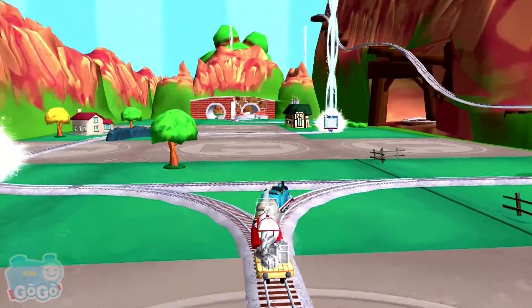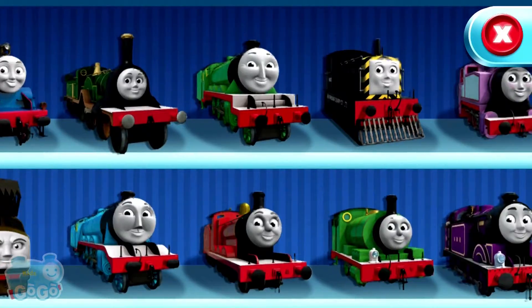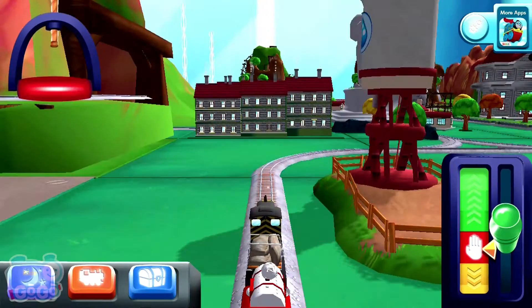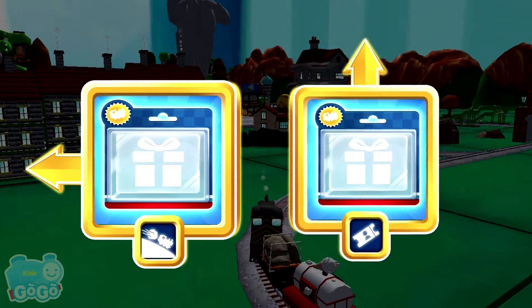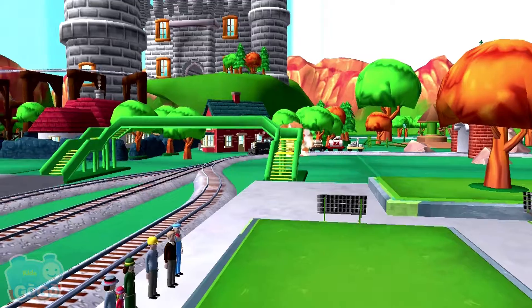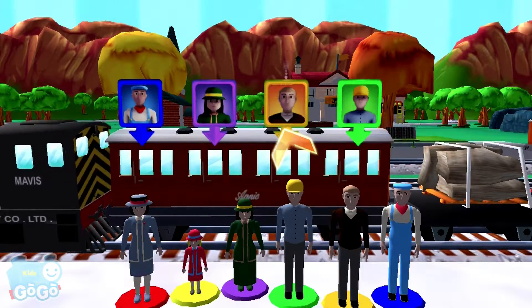Boulder Cliffs is a daring dash to the finish. Choose your... Mavis. Left leads to the boulder cliffs, forward leads to the town square stakes. Help the passengers get into the carriage — drag each of them to... Excellent!